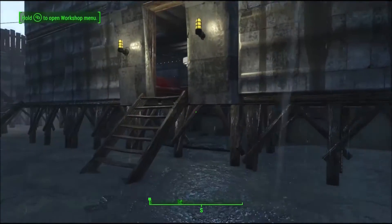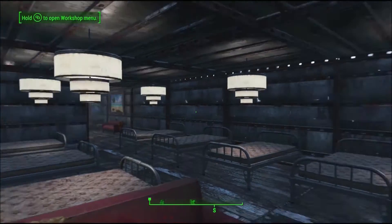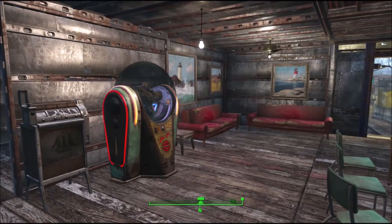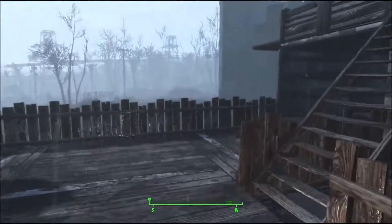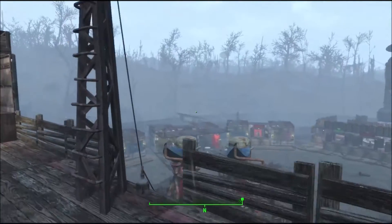On top of the obvious — the right number of beds for the number of settlers — extra food helps. I'd recommend having at least one or two different kinds of foods.